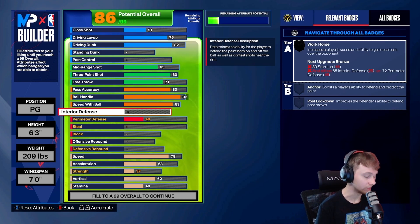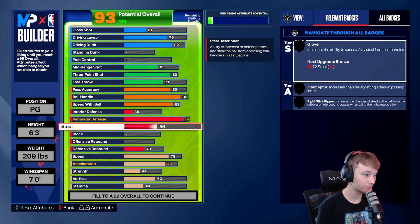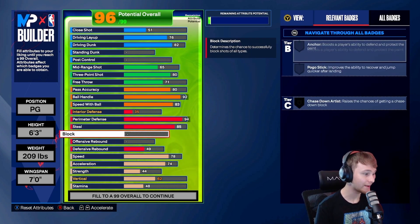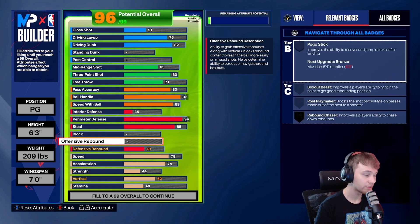Down to the defensive category — this build gets really good defense. Interior defense we put to a 35; you don't need anything crazy there because if you contest in the paint you'll make them miss just by putting your hands up and jumping. Perimeter defense we put all the way up to a 94, so we're going to get hall of fame challenger and hall of fame ankle braces — this build is like a mini lock. For steal, we put this to an 85, which gets us all the silver steal badges: silver gloves, silver interceptor, and silver right stick ripper. I didn't upgrade block at all. The way I look at it, you have really good perimeter defense and steal so it's going to be hard for guards to get by you, and even if they do, you'll have your center in the paint or your lock to switch over and get the contest.